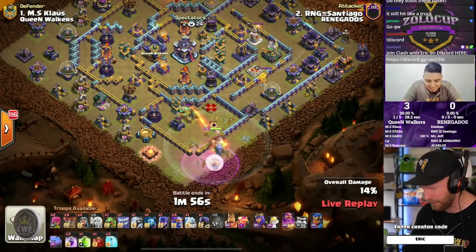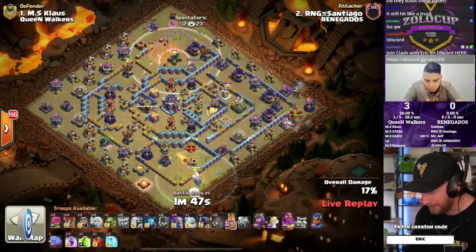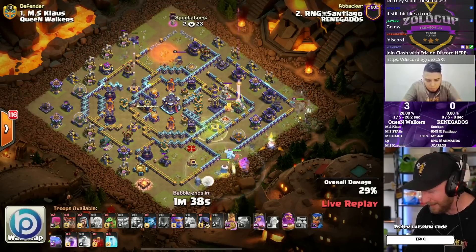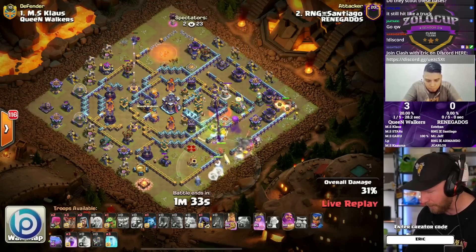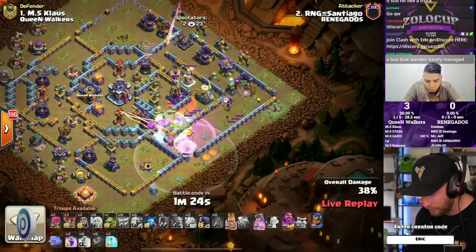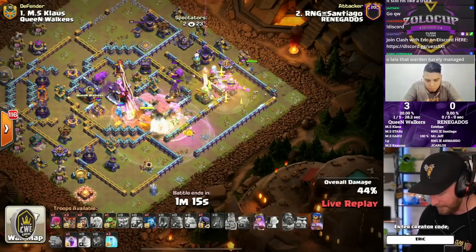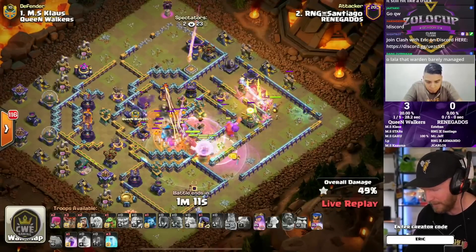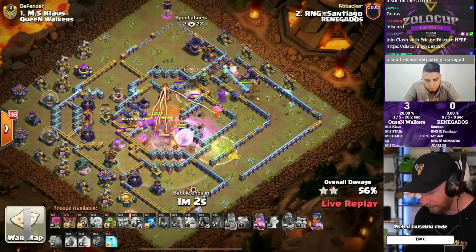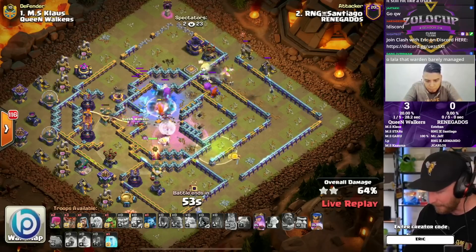He used a full minute on the warden walk. The flame flinger was coming to the top of the base and ran into some problems, but the yetis take down the scattershot. The king collapses the right corner, working with witches, and the phoenix helps establish the funnel solidly. The monolith targets the bowlers as they reach the core — ice golems and a lava hound come out on defense, but it's not a problem. He secures the town hall takedown; the splash damage of the super bowlers takes a big chunk of the base. The world champion clears the way, the king gets the phoenix, and the queen makes her way through the multi inferno with healers.